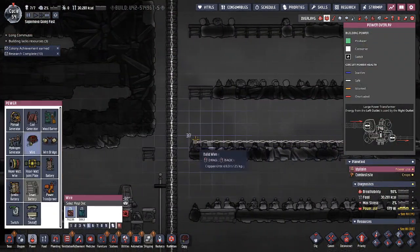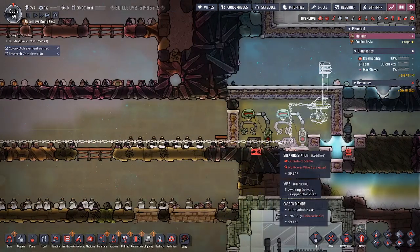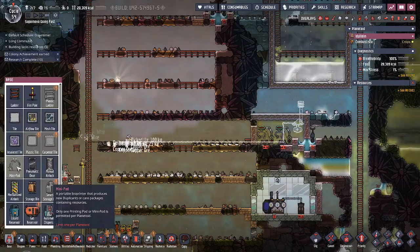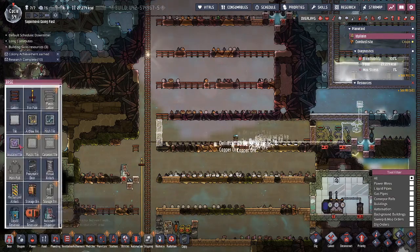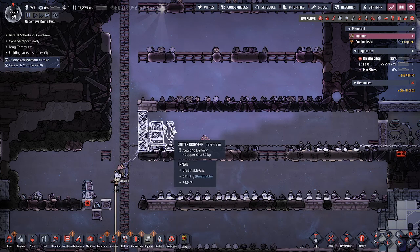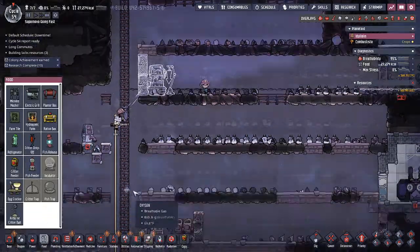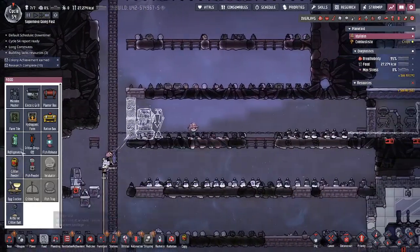We are going to need some power going into all that. One of the things we wanted to make sure was that we actually have a barrier here so we can bring some wires in and out. As that is going, let's also create our stable. We are going to do things a little bit differently here — we are going to set it up with some pneumatic doors. We have our grooming station and our critter drop-off. We don't need our feeding station because they actually eat meal lice, so we are going to plant some meal lice in here for our dreckos.